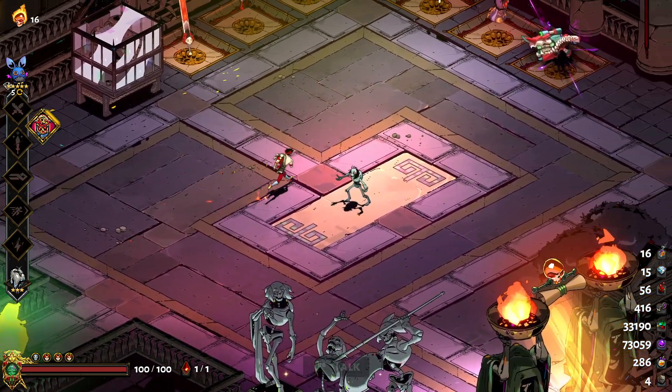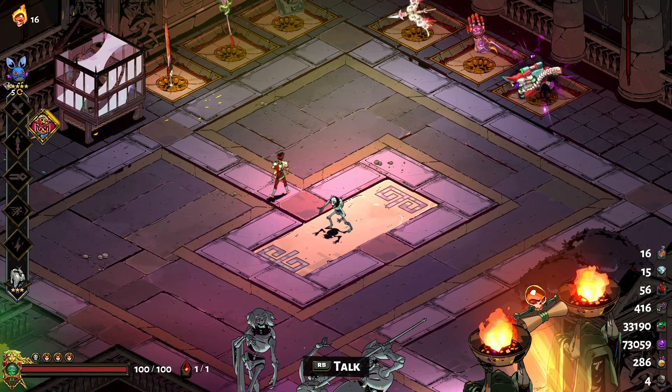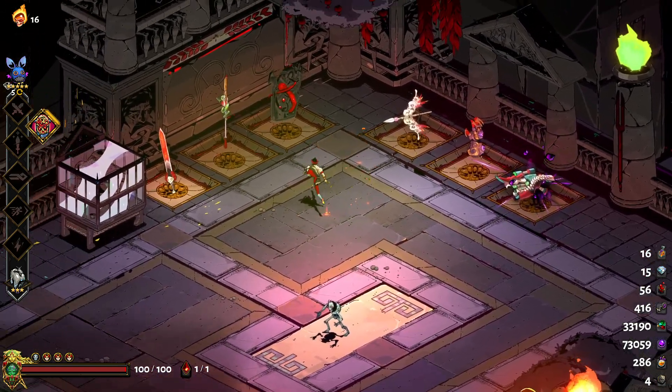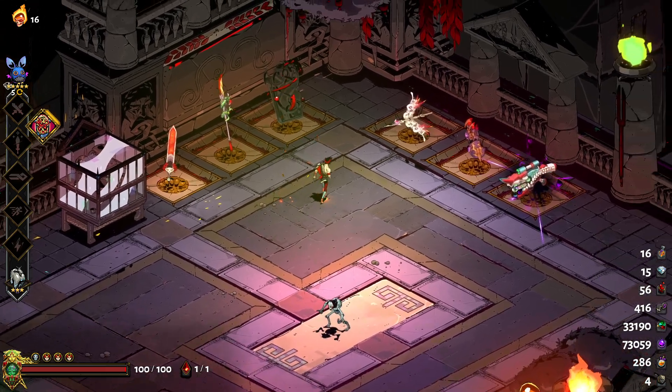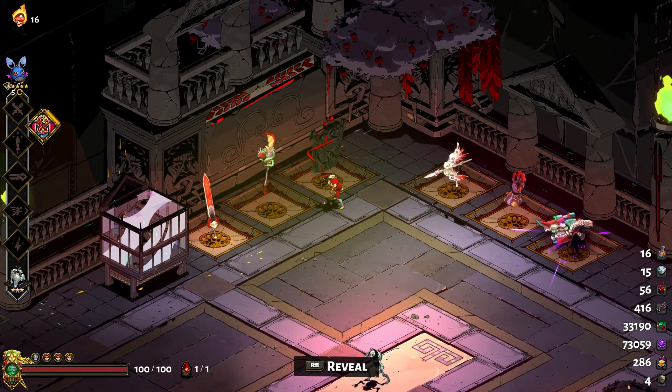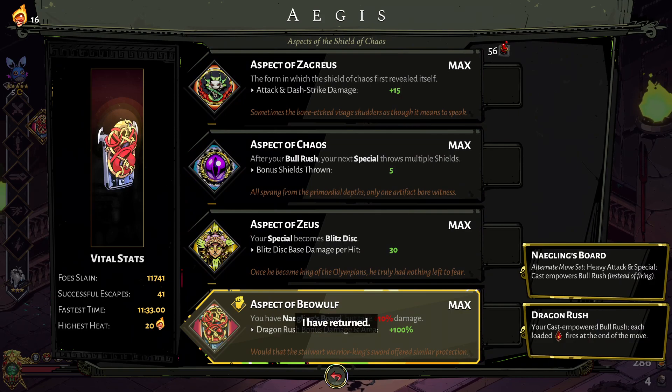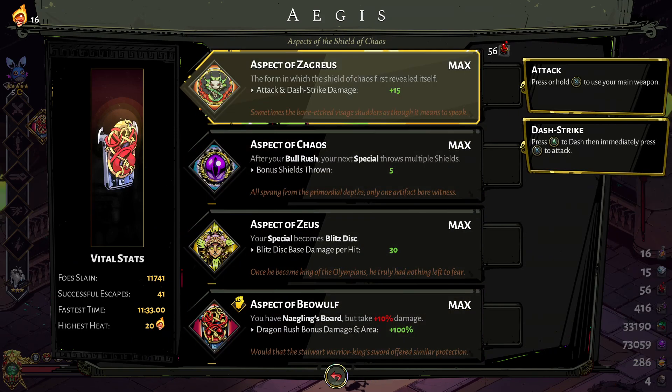Hey everyone, Doubly here, back for part 13 of our runs of Hades through every aspect. This will be the 12th run and we'll be doing the aspect of Beowulf, the final and the hidden aspect of the shield.